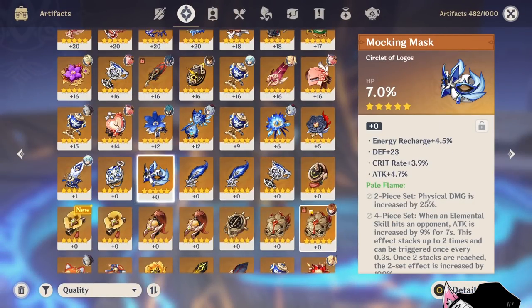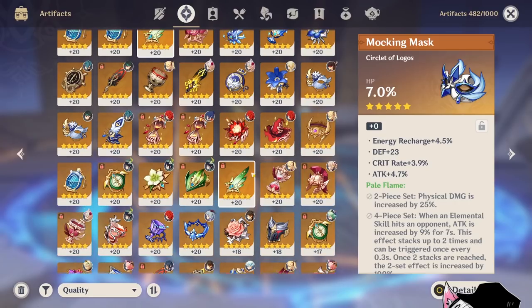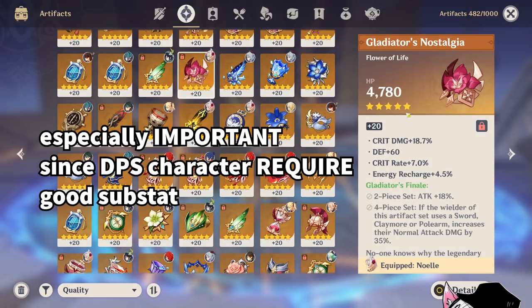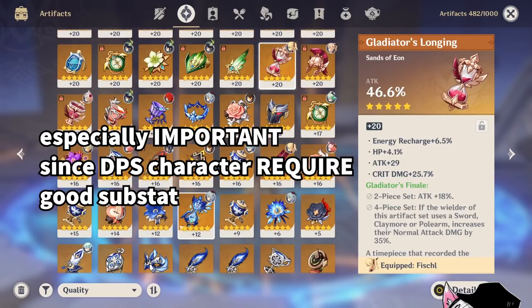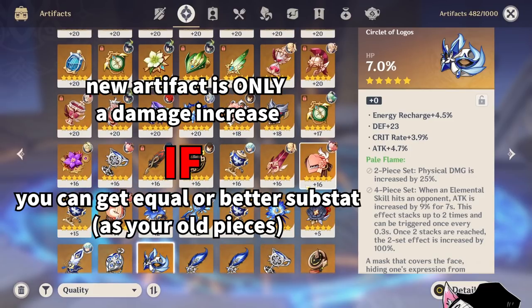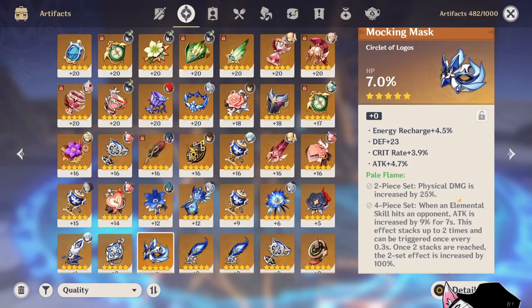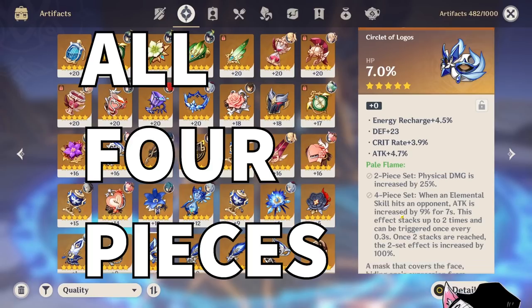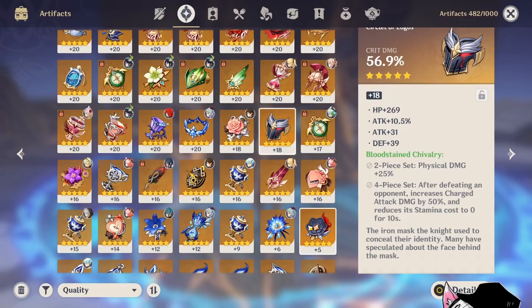I've been farming this domain and have nothing to show for it. This is especially important because for DPS characters, you really care about substats. I have a perfectly fine Gladiator piece with crit damage and crit rate, and a perfectly fine Gladiator Sands with attack and a lot of crit damage. Keep in mind that farming the new artifact is only a damage increase if you can get equivalent or better substats on all four pieces of your Pale Flame.